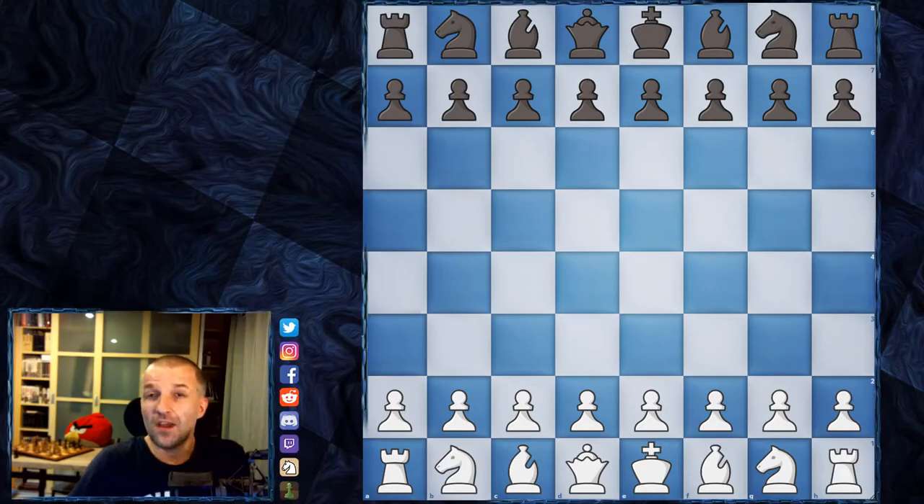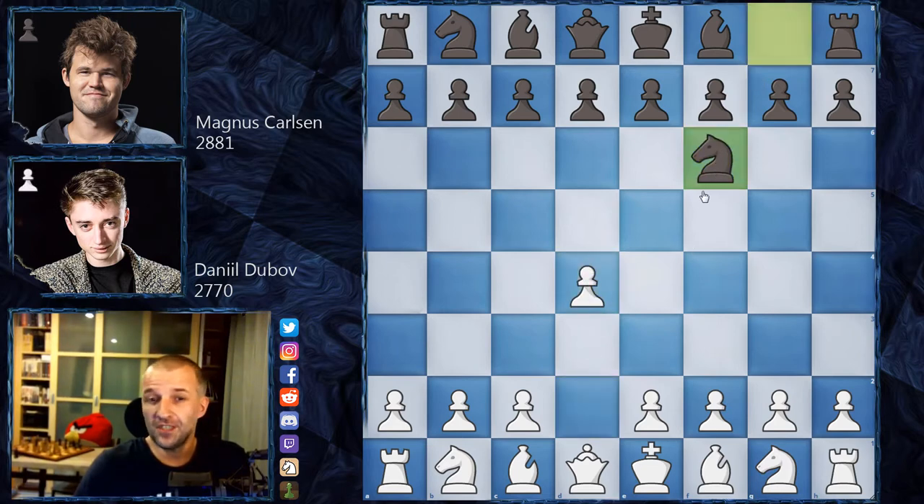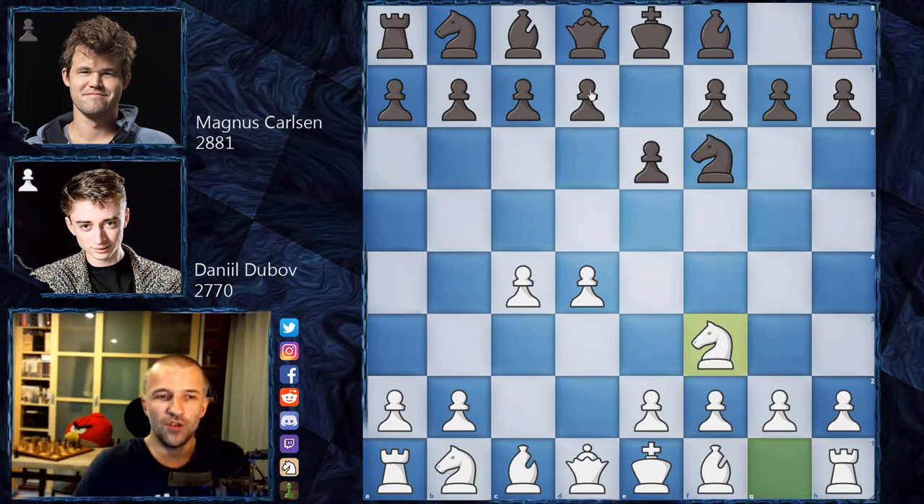Hello, welcome again to the second game of the Opera Euro Rapid quarterfinals. I'd like to show you the Magnus Carlsen and Daniel Dubov game, as promised. Magnus Carlsen has the black pieces and Daniel Dubov opens with d4. We have knight f6, c4, e6, knight f3 — and Magnus didn't go for d5 this time, going instead for the Queen's Indian Defense with b6.